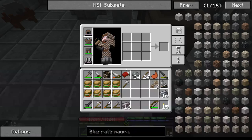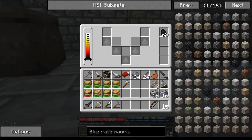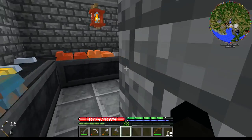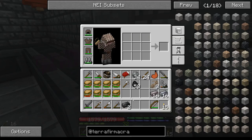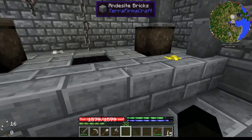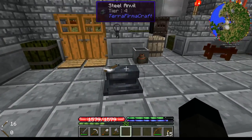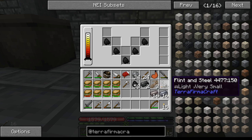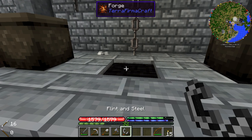Over here we have 16 pig iron ingots. Combine these and these together and we will have 16 plus these two — 18 black steel — which means we'll have enough to make an anvil and we'll have four ingots left over to play with. Nice, huh? Totally — I've been busy. It took a while, but it wasn't a bad experience.